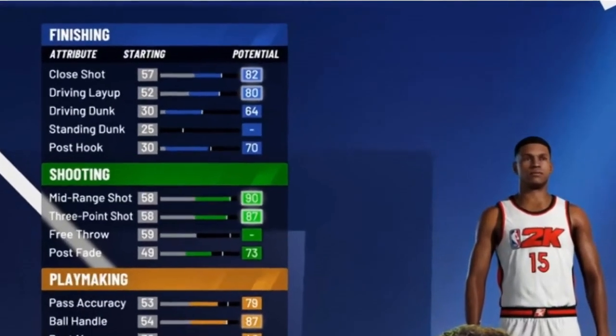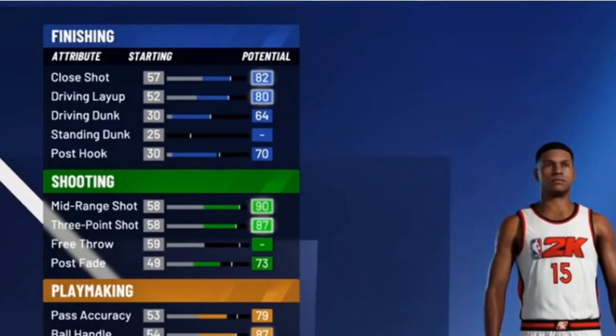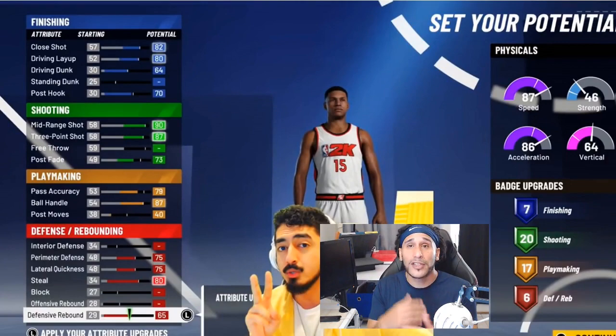Going over his attributes: his close shot is at 82, his driving layup is at 80, but his driving dunk only goes to 64 — he's not concerning himself with contact dunks. If you watch him play, you can see how he really changes his shot on layups. That's really important to understand when making a build like this — you need to understand all the mechanics of driving in the paint, whether you want to change your shot to the left hand going up on the right side or vice versa. Badges like Acrobat help implement those things into your game.